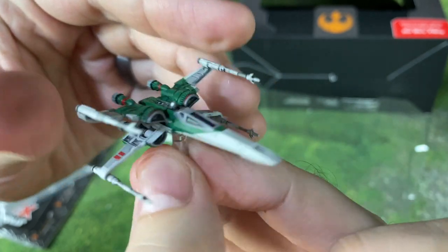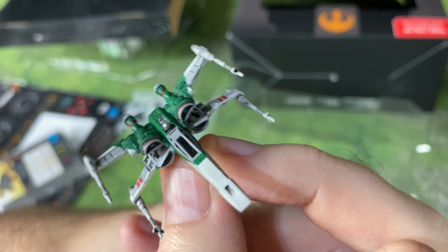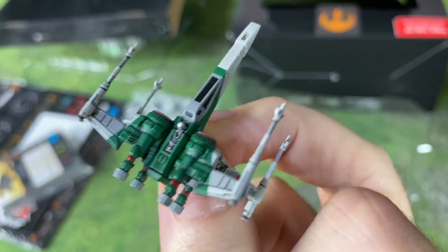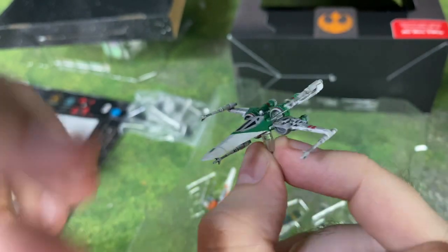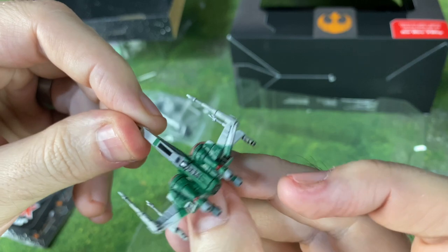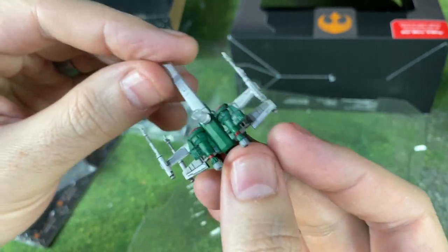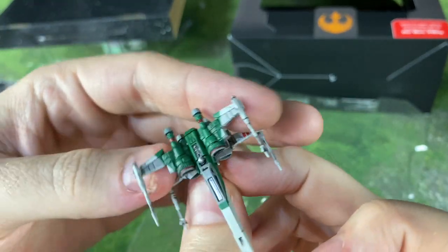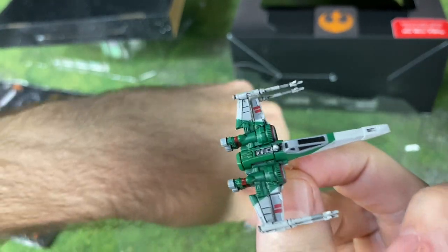We've got our Snap Wexley X-Wing right here with the green. There's still no black and orange reprinted for 2.0. I don't know if they're going to, because they've already done a lot of different T-70s, and there's already so many of those black and orange ones out there in 1.0 that are effectively the same — they just don't have the S-Foils that move. But maybe they'll still come out with some more.